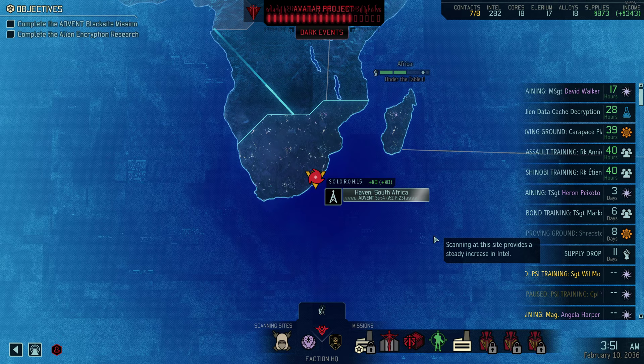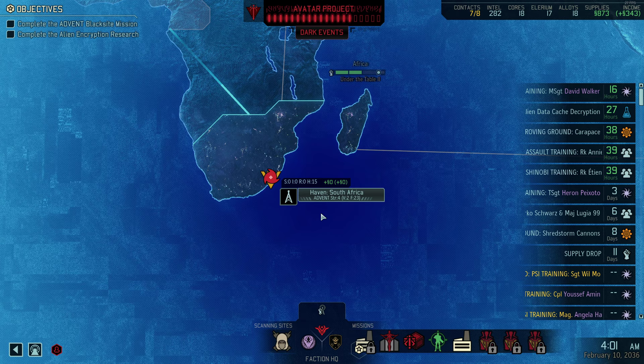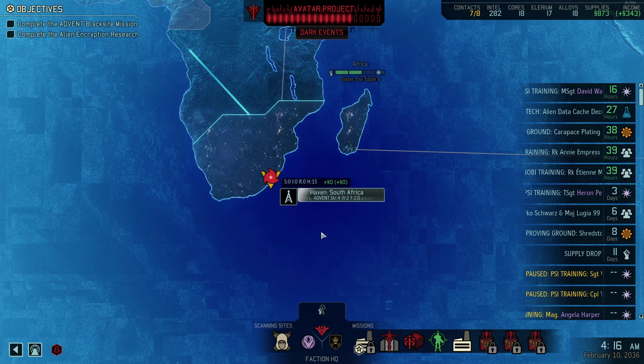When you get to the strat layer, you see your resistance havens showing up with this kind of pop-up. There are a few numbers here. Advent Strength is how many Advent units are in the region — this determines how difficult your missions will be, or rather how many enemies you will encounter on a mission. The higher it goes up, the more difficult it is to run missions. Usually you want to run missions in strength 1 to maybe 4. Anything higher is really, really risky.